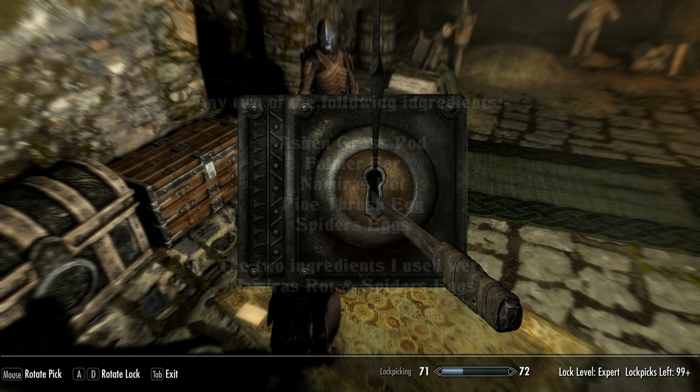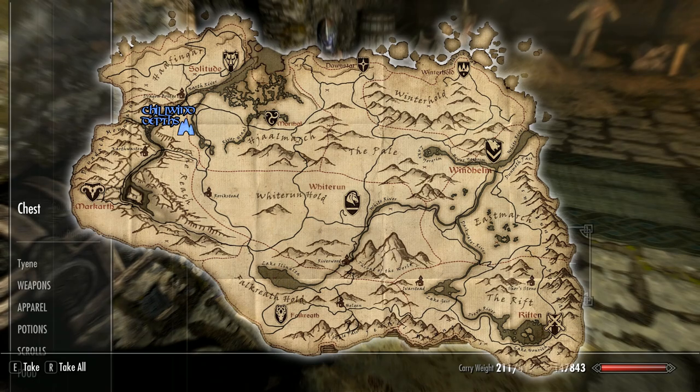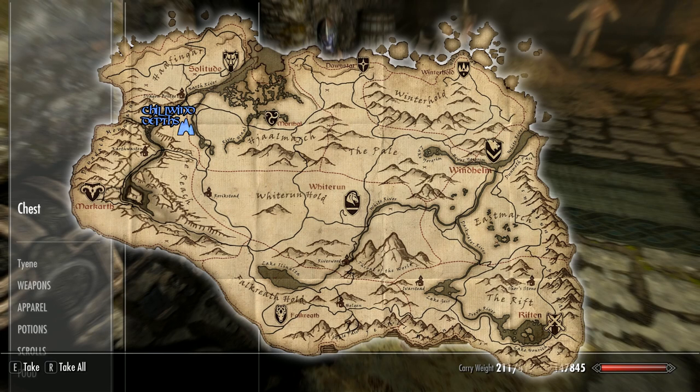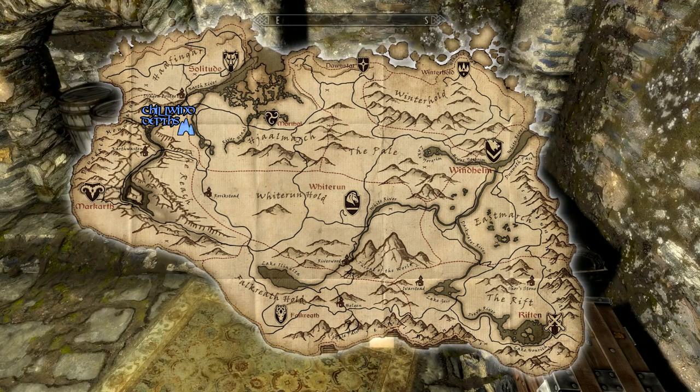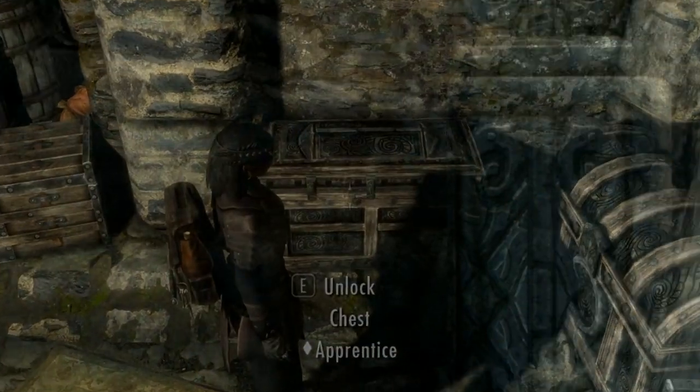The two ingredients I used were Namira's Rot, which is a fungus found on the floors of caves taking its name from the Daedric Prince Namira, and Spider Eggs. Namira's Rot can be found all around Tamriel, especially in cairns, caves and mines. The greatest source is in Chillwind Depths in Hjaalmarch. Spider Eggs can be acquired by harvesting egg sacs of the frostbite spiders you meet on your travels, and eight of these can also be found in Chillwind Depths in Hjaalmarch.